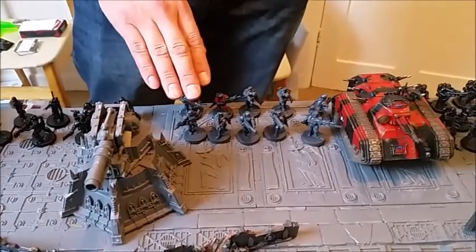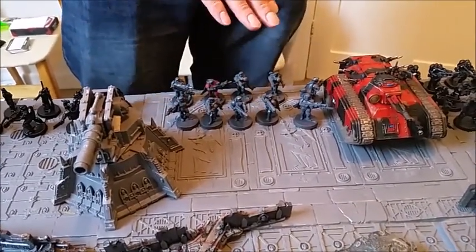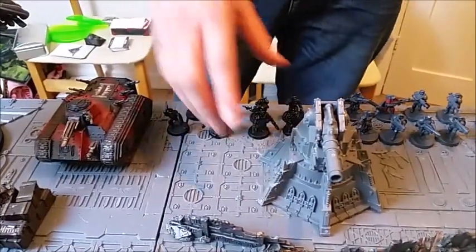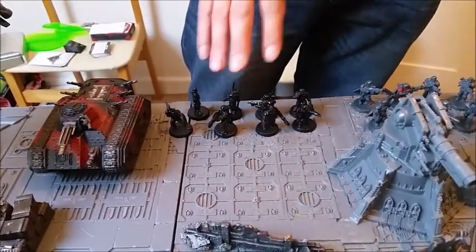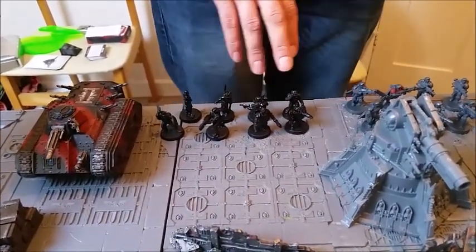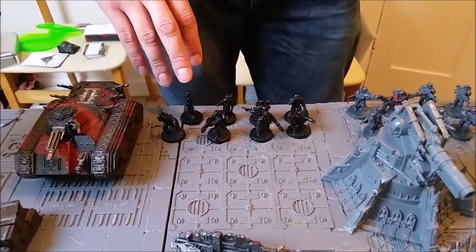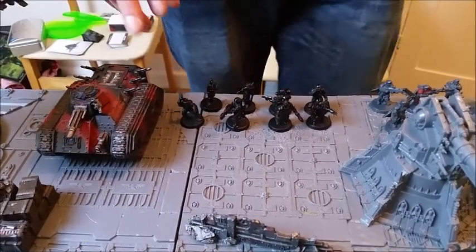We've got another unit of veterans with Forward Sentries with camo cloaks, Plasma Guns, and defensive grenades. We've got the Company Command Squad which has 2 Plasmas, a Medipack, Voxlink, an Astropath, an Officer of the Fleet, and a level 2 Primaris Psyker.